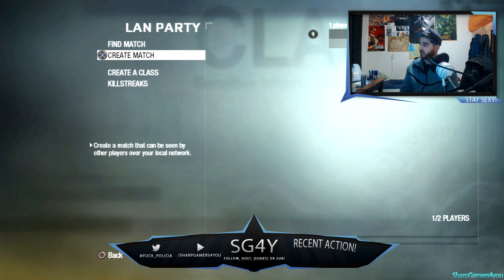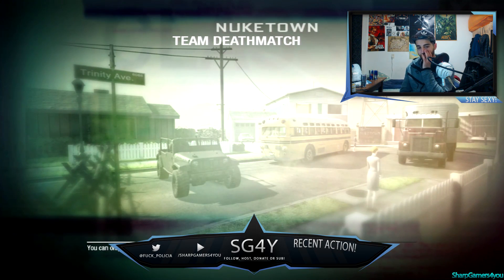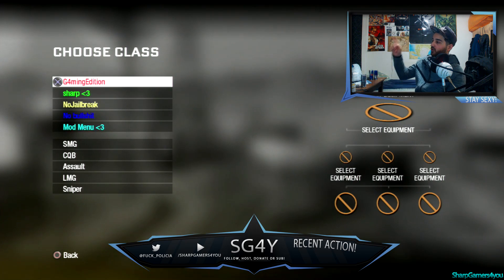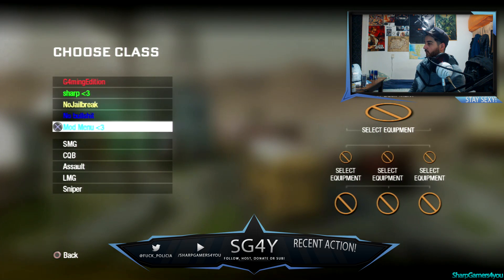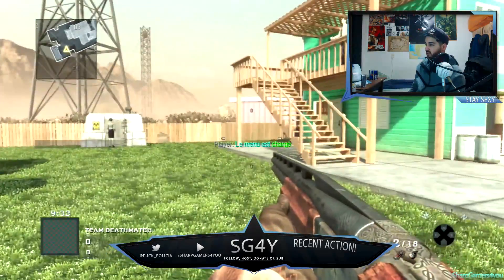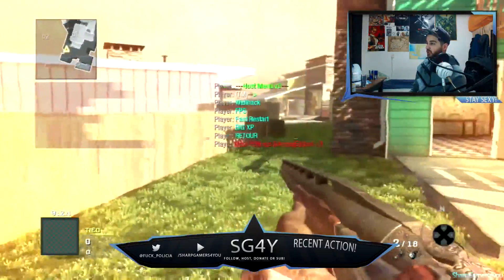Create a match - I'm gonna do Nuketown. Start. This time it should work otherwise I deleted the thing for nothing. But I wasn't gonna delete it anyway because of an upcoming video. Oh there we go! Credits go to G4 Gaming Edition because he was the one who created this menu, which was a pain in the ass to figure out. Mod menu, no jailbreak - no bullshit mod menu. D-pad up brings up the mod menu.